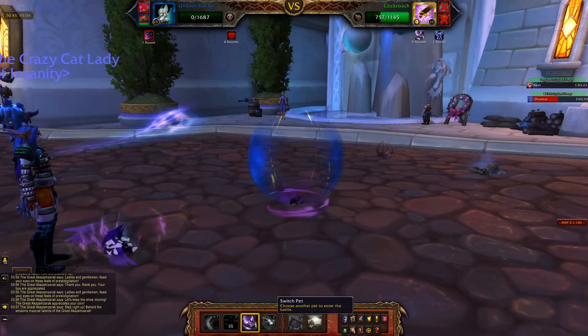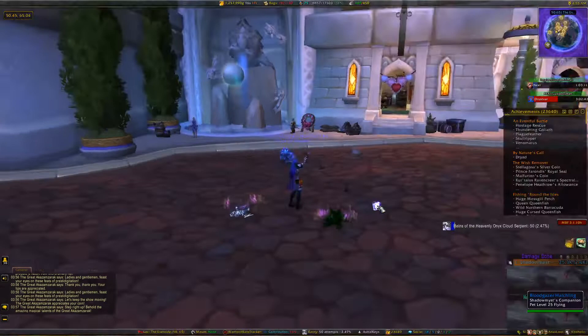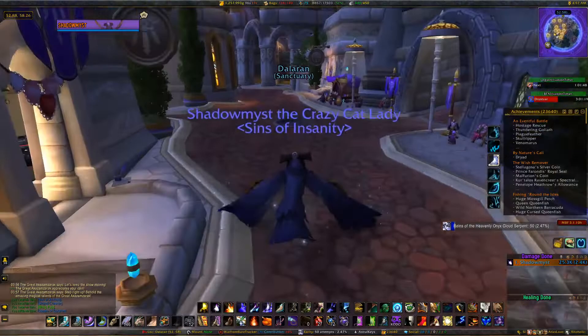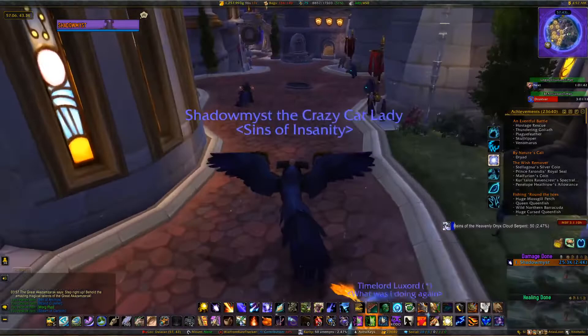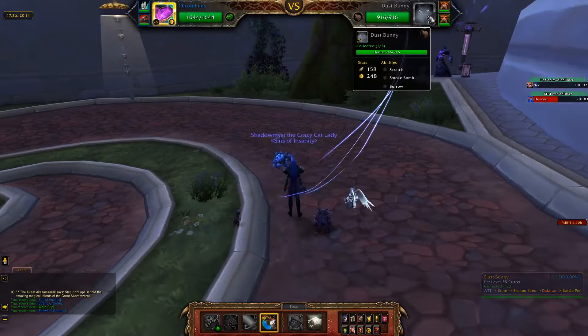What I did is when I got the first one I just kept going and made good use of the 15 minutes to see if I could get a better quality Dust Bunny. Unfortunately the best quality I ended up getting was like a common, so I'm just gonna have to use a stone to get it to rare quality. But yeah, you might as well just keep trying to get better quality for the 15 minutes. You're the only one that will see the dust bunnies — no one else will — because you need the buff to get it.